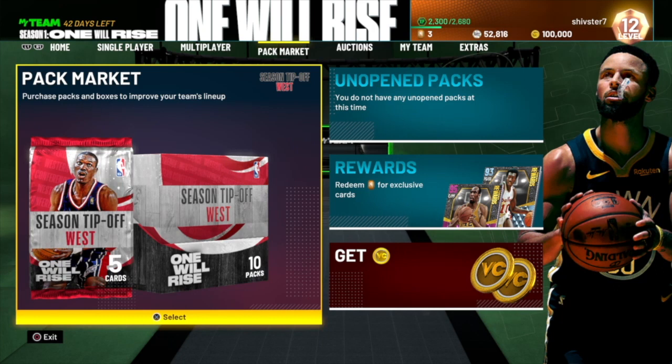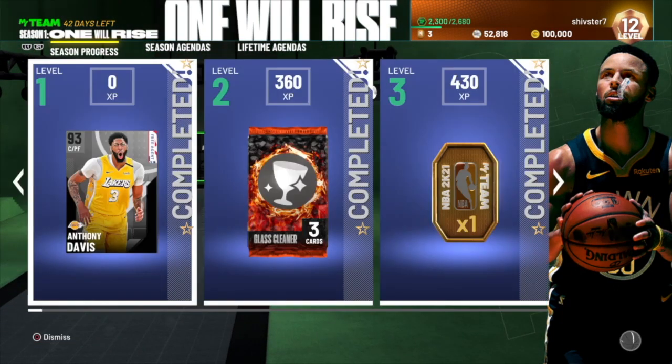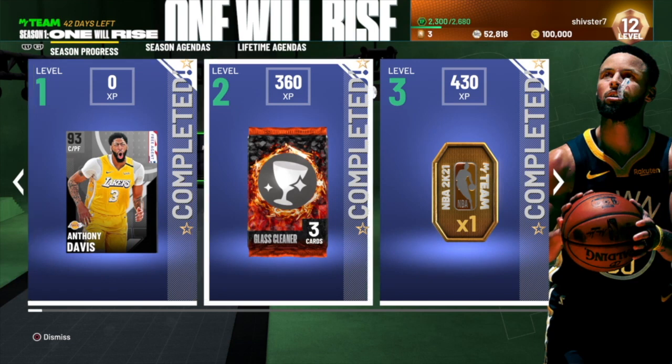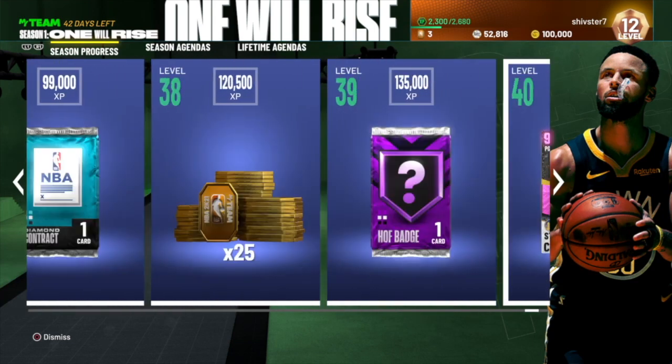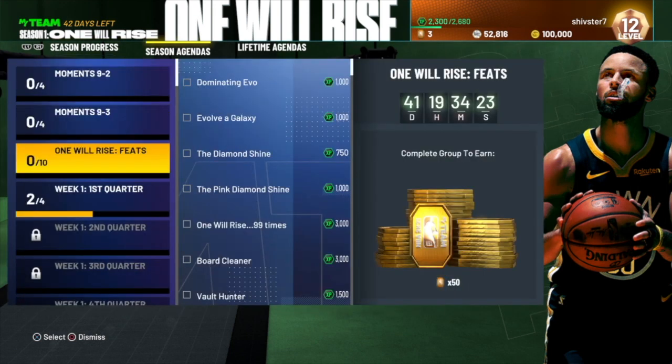They released a locker code just now, which is basically welcoming you to 'One Will Rise,' the name of the season. If you guys don't know, 2K has seasons now — you level up and there's a huge reward at the end of each season. This season's reward is a Pink Diamond Steph Curry.